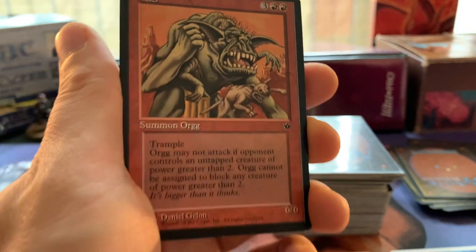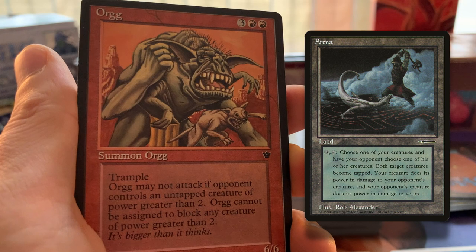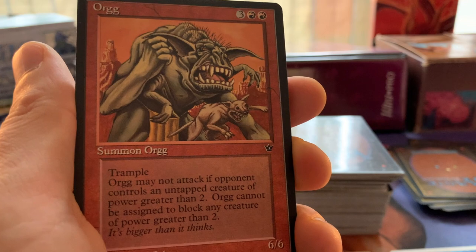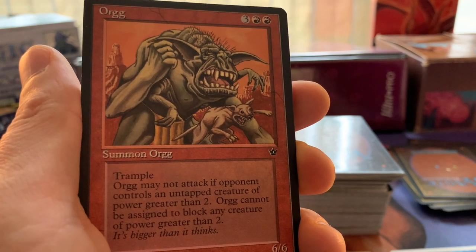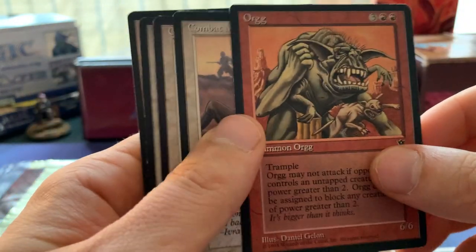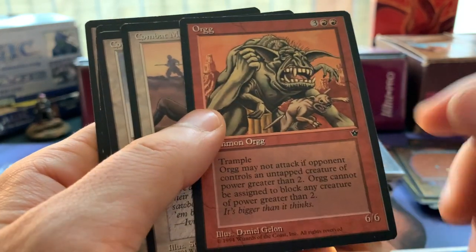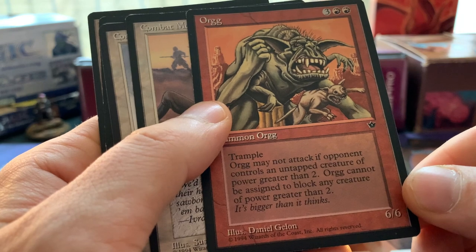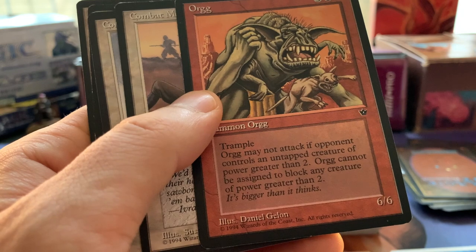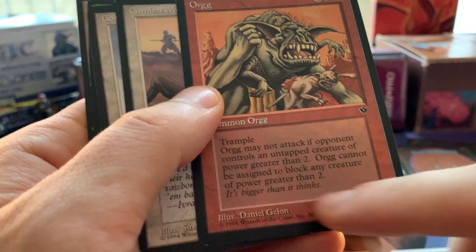We've got Orcish Veteran. Orcish Oriflamme - I love playing that! Unfortunately there are not a lot of formats where you can play with those Harpers Bazaar cards, but whenever I can combine Orcish Oriflamme I do. It also works with Icy Manipulator, very nice. Orcish Veteran - six-six trampler? An orc may not attack if the opponent controls an untapped creature of power greater than two, and cannot be assigned to block any creature of power greater than two. The flavor text: 'It's bigger than it thinks.'